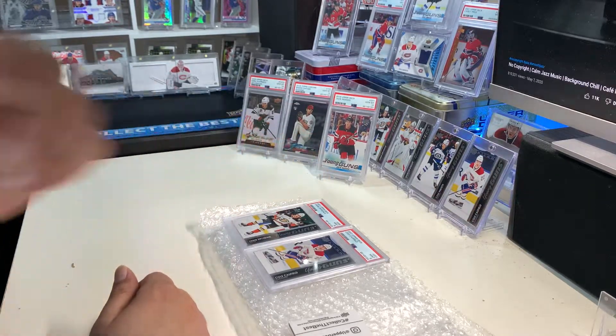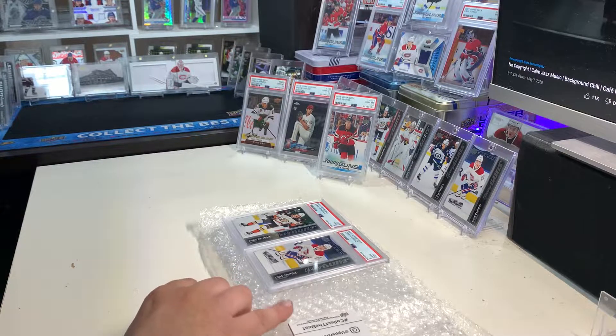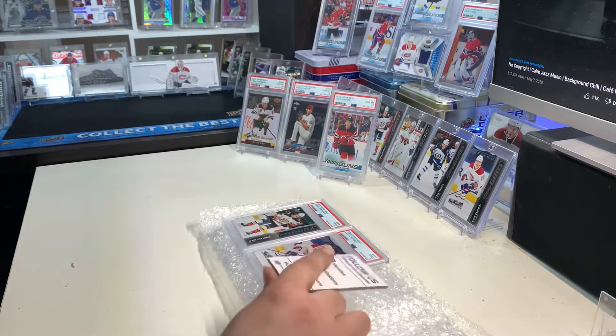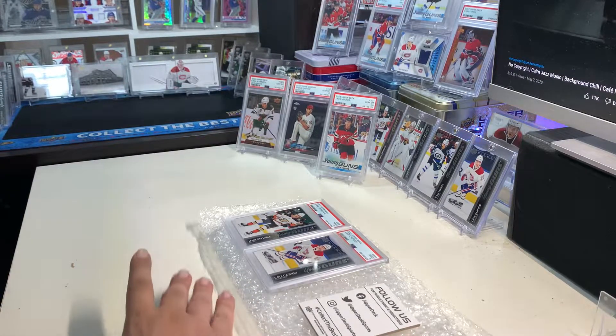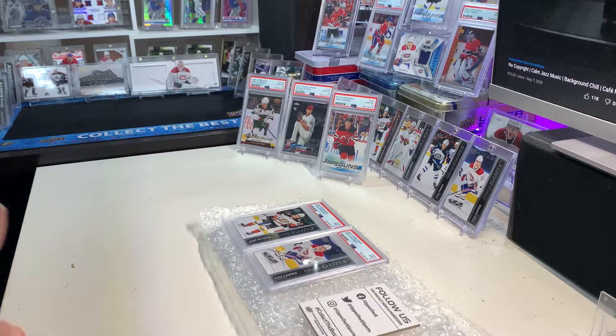Wish the Cole Caufield was a 10, but I'll still take it. That's it folks — I might have some more, actually I will have more PSA returns. I got a big one coming up with 25 cards, really excited for that, should receive it in the next two to three weeks. And then after that I have a 17 card order as well, probably four to six weeks out. Some of these are going on eBay, some are going to the PC. Check out my eBay — my username is Habs2Cup, that's Habs, the number 2, and Cup as in C-U-P. Thanks for watching, hope everyone has a great day and I'll see you guys next time.